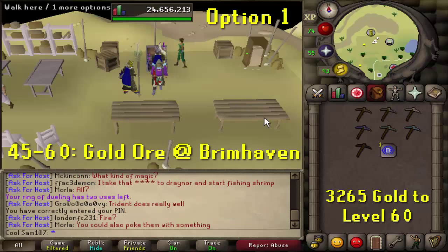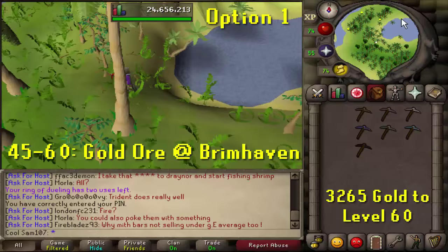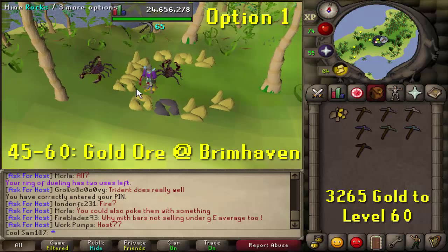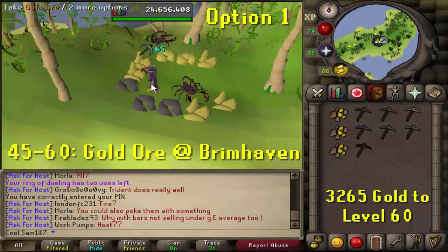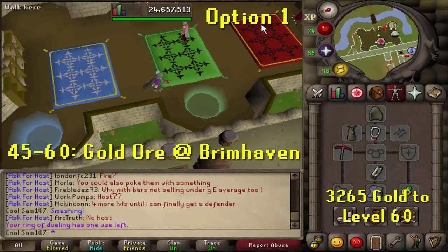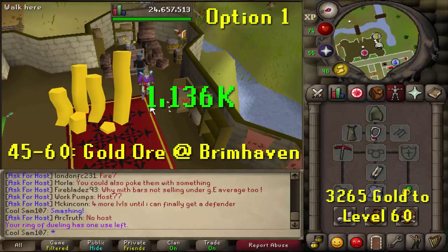From 45 to 60 you can mine gold ore at Brimhaven. The best way to get there is using a scroll of redirection on a house tablet directed to Brimhaven, then walk north to the far end of the island. The scorpions won't attack you as long as your combat level is around 29. To bank, use any teleport close to a bank — such as the Castle Wars teleport — then return with another Brimhaven tab. You'll need 3,265 gold ore to reach level 60.